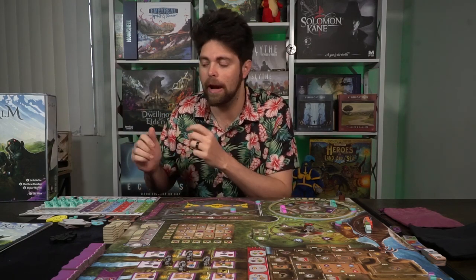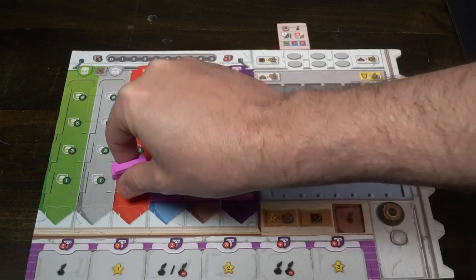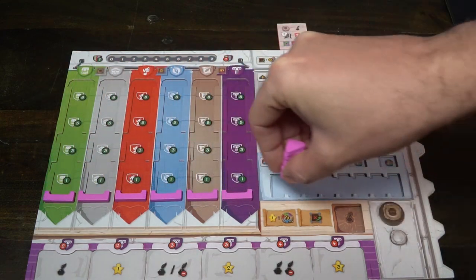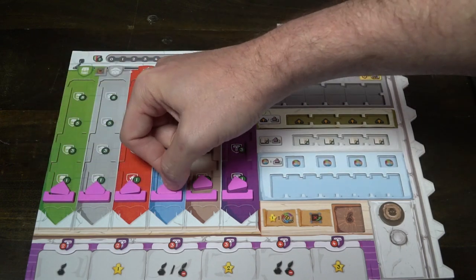For setup, first select how many players are playing and choose the side of the main board based on that. Each player selects a color, gets all the markers of that color, and gets their player board. Take the small marker and place it at the top left of your action point area, which goes from zero to nine. Take each of the triangle and bracket pieces and put them on the bottom of the guild area on your guild track. Take your books and place them underneath those spaces.